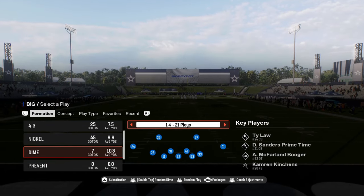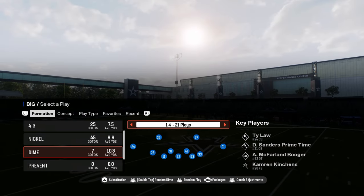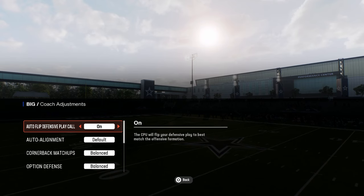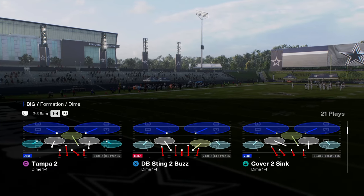In this video I wanted to cover a blitzing concept that we saw from Lambo out of the Dime 1-4-6 in the most recent MCS Unstoppable Challenge event. This is out of 1-4-6 for the coach adjustments - you're going to have auto flip defensive play call off and auto flip or auto alignment to base.